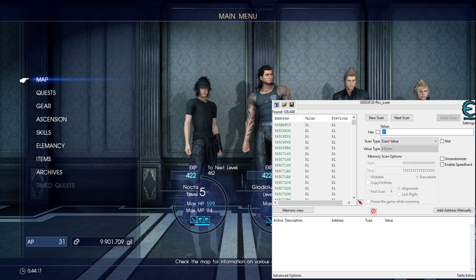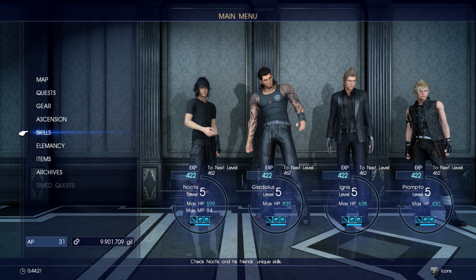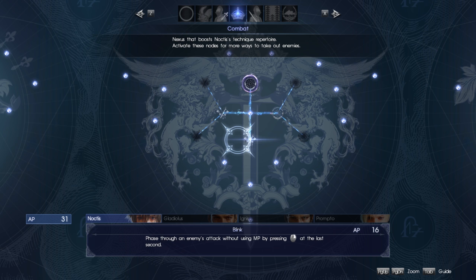Go back in and spend some AP points. Make sure you have enough to do this once or twice.